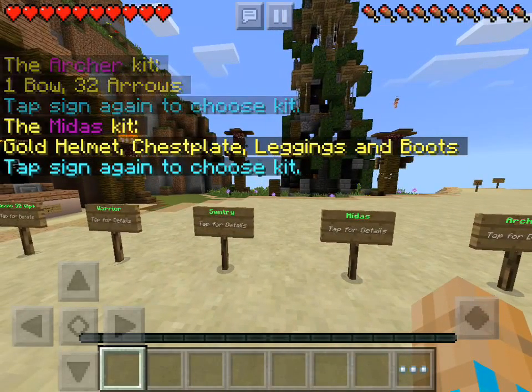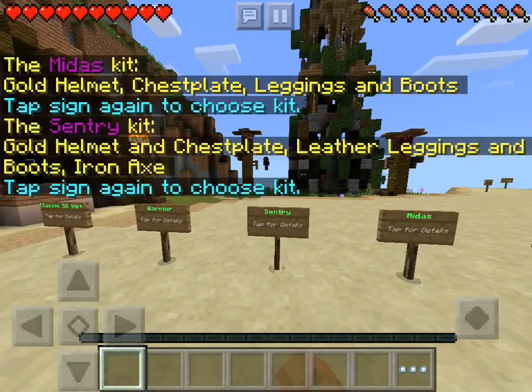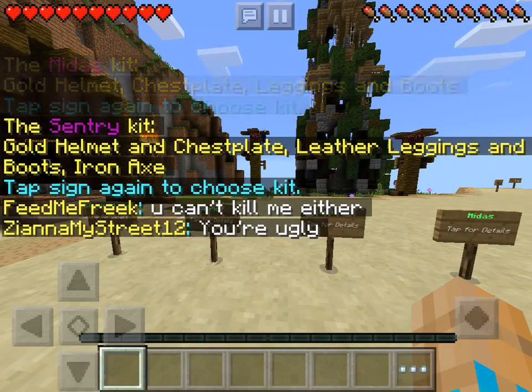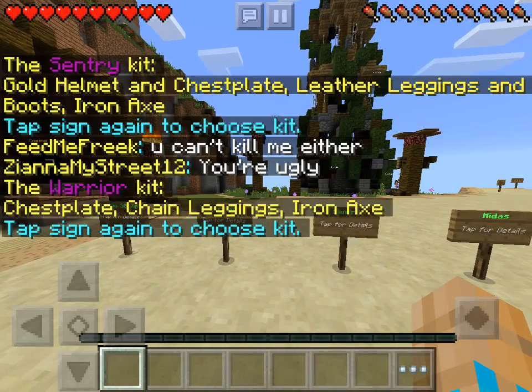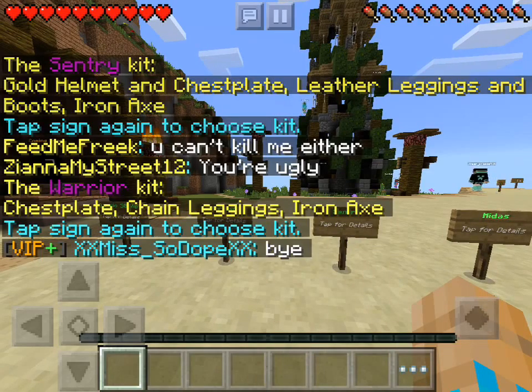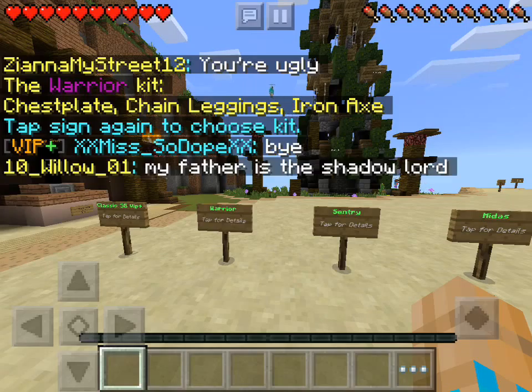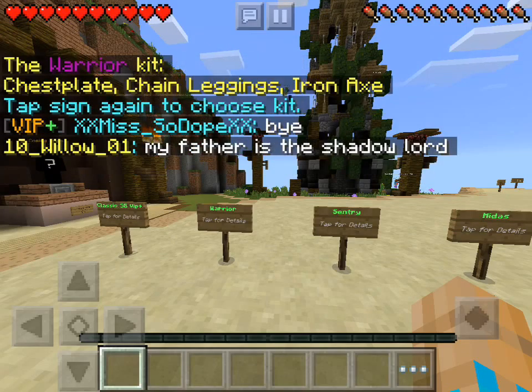Midas: Gold Helmet, Chestplate, Leggings, Boots — all gold. Sentry is the basic regular VIP kit, you know that. Warrior is Chain Chestplate — I think it's Chain Chestplate, I'm not sure, because I made a mistake — but it's Chain Leggings and Iron Axe.